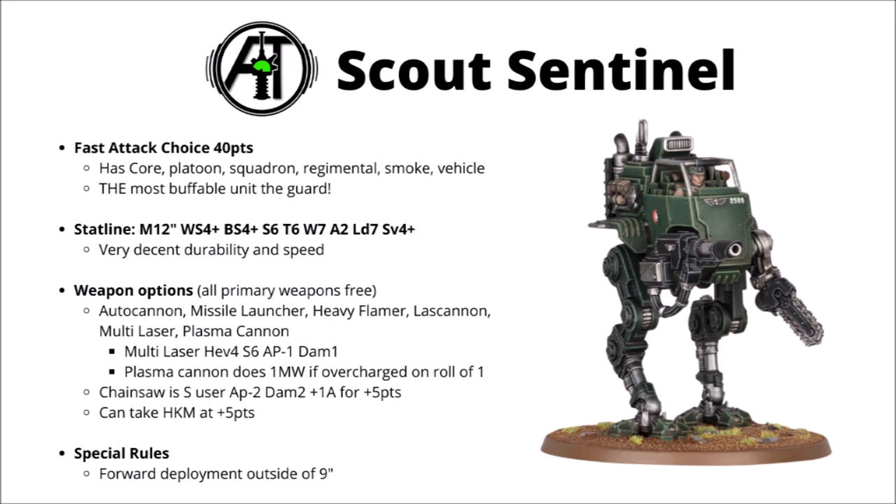Weapons-wise, all the primary weapons for the Sentinels are free. You get to choose between the Autocannon, Missile Launcher, Heavy Flamer, Lascannon, Multilaser, and Plasma Cannon. Compared with the last Codex, you can take a Plasma Cannon on the Scout variant now — it only does 1 mortal wound if you overcharge it on a hit roll of 1. The Multilaser has been updated since the previous book: 4 attacks at strength 6 and AP-1.